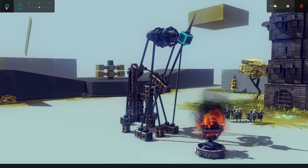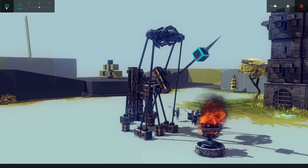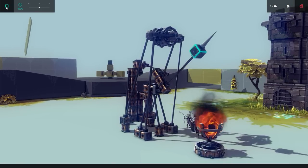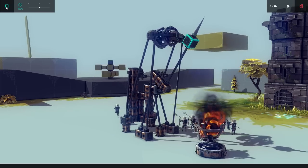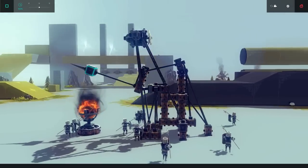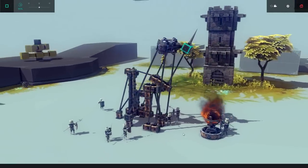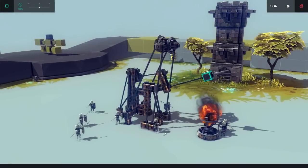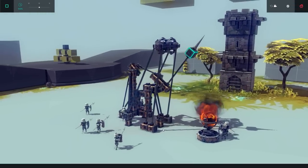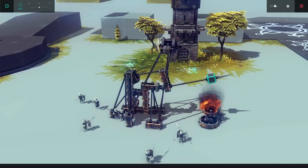Now introducing our second useless creation. This here is the Marshmallow Griller. What does it do? Exactly what it's called — it grills a marshmallow. And these little soldiers here, mate, they ain't having it. Look at them! They're ready for war, mate! I don't know what they got against marshmallows. What is wrong with my choice of food? I like marshmallows! I like the calories!